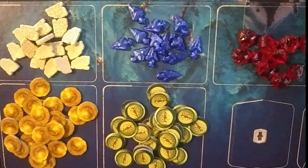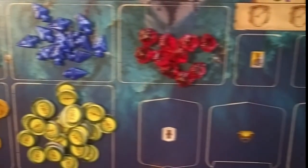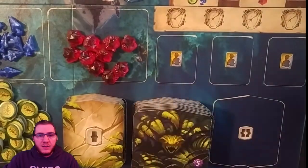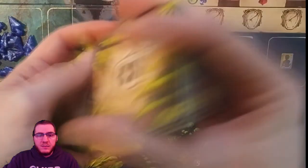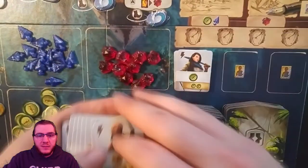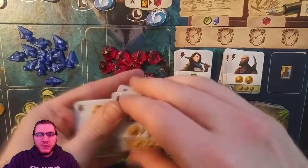Now we want to set up the supply board with all of our resources. In this game we have coins, compasses, arrowheads, gems, and tablets. Next, we will want to take the stacks of level 1 sites, guardians, and level 2 sites shuffled and place face down on the supply board. Assistant tiles should be shuffled with the silver side face up and then create 3 stacks of 4 assistants each.